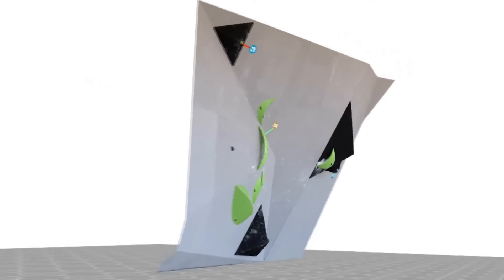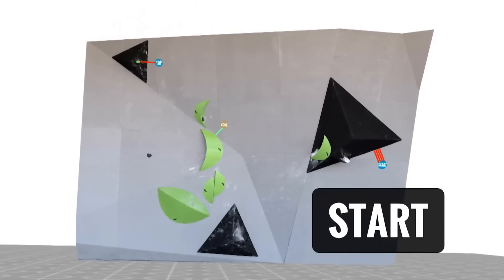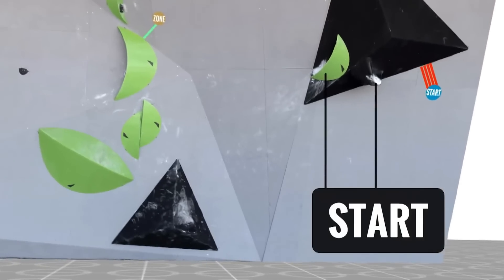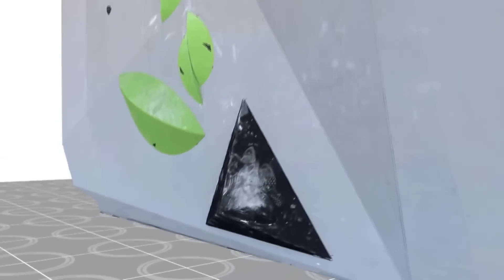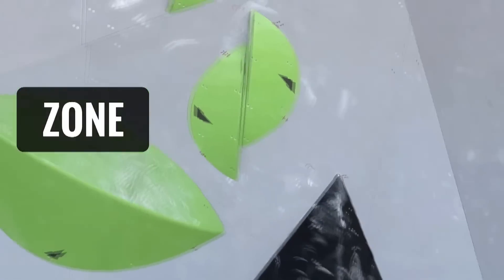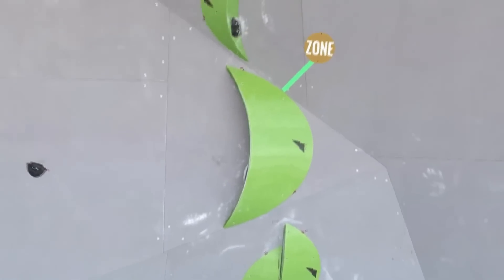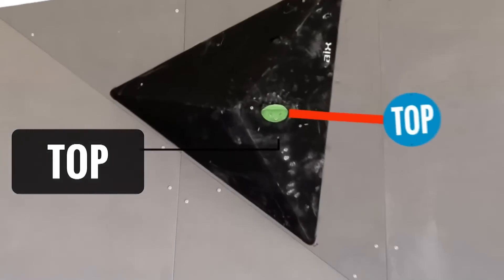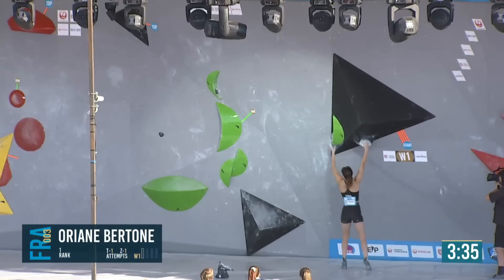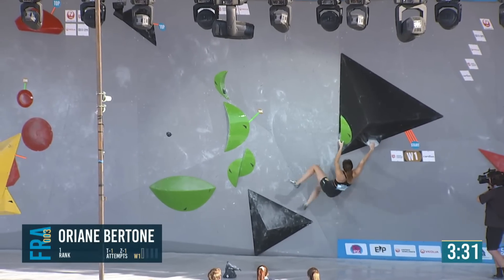Boulder number one — this is our 3D rendition of it. It's a big jump from the starting holds, landing on that black volume, and you have to be very precise with the feet. Move up to the zone and then there's another enormous jump coming at the top as well. They also rotated this initial black volume counterclockwise about five to ten degrees, so it's a bit different from what it looks like. It's ten degrees over, and probably what you need to do, but she needs to go up a little more.